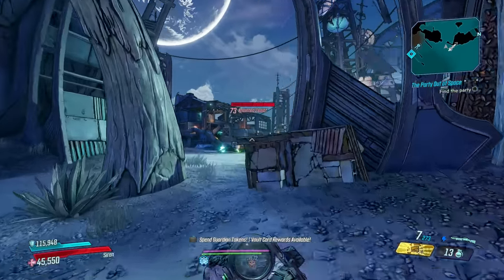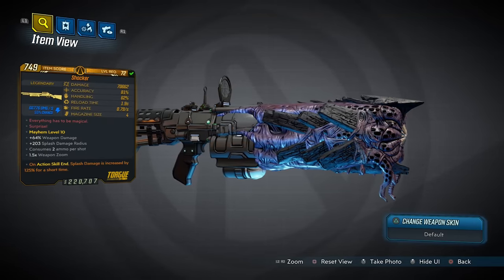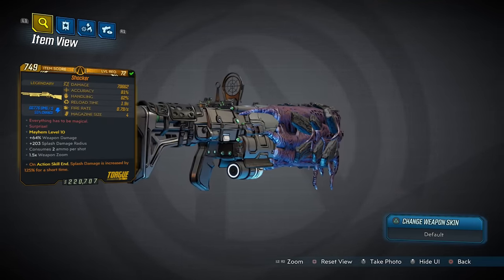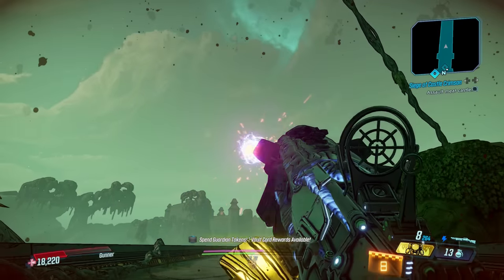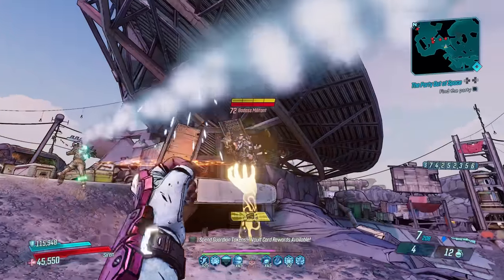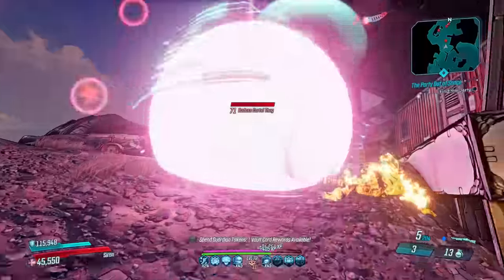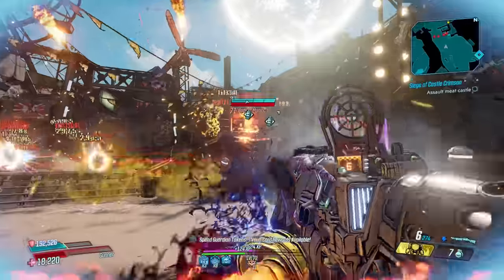Up next we have the Shocker, an unshockingly shock-only shotgun that belongs to the Guns, Love and Tentacles DLC, with an increased chance to drop from Voltborn where you fight around here in the Golder Shire. The Shocker fires a single sparkling orb that morphs into two more after traveling a short distance, making it a shotgun that's better from far away. Its orbs form a wall as they move downrange and will flatten opponents easily.